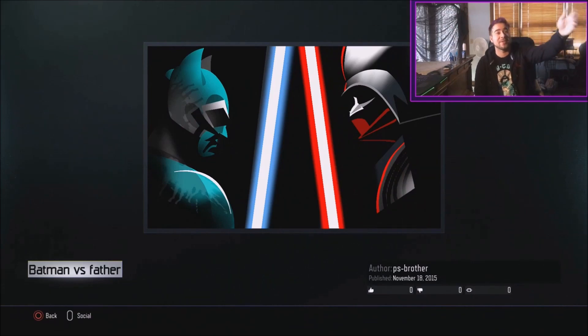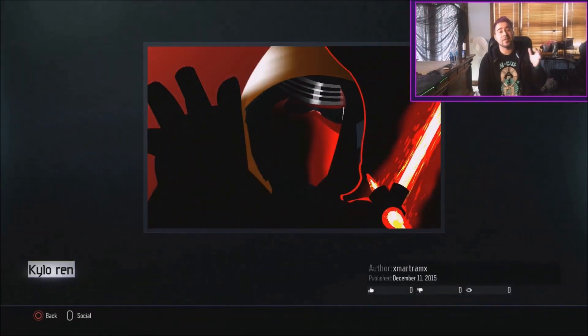This is probably my favorite one so far, you guys. It's called 'Batman Versus Father' by PS Brother — and of course we've got Darth Vader with Jedi Batman. 'Batman, I am your father.' Beautiful. This is probably my favorite one; this one's super amazing. Let me know which one is your favorite in the comment section below.